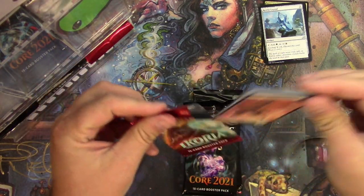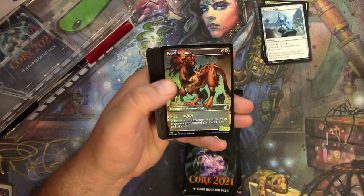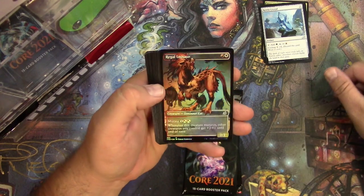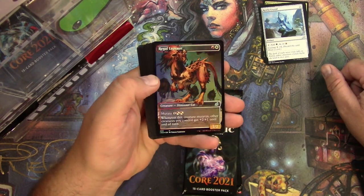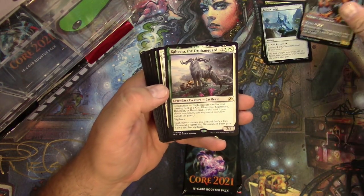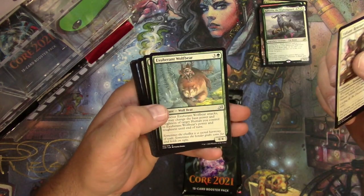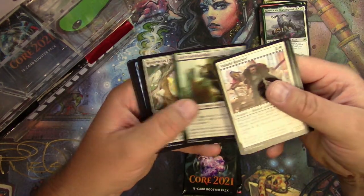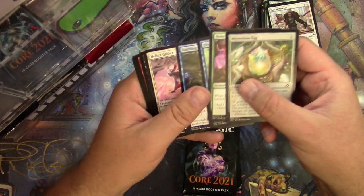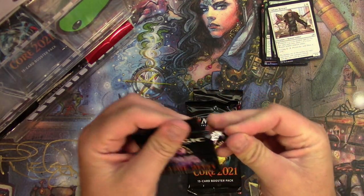All the way, all the way down. Soldier Island, a foil showcase Regal Leosaur — pretty decent — and a Kahira the Orphan Guard — excellent! A Valiant Rescuer, Exuberant Wolfbear, and Alert Heedless Bonder. No others. All right, Core Set 2021.